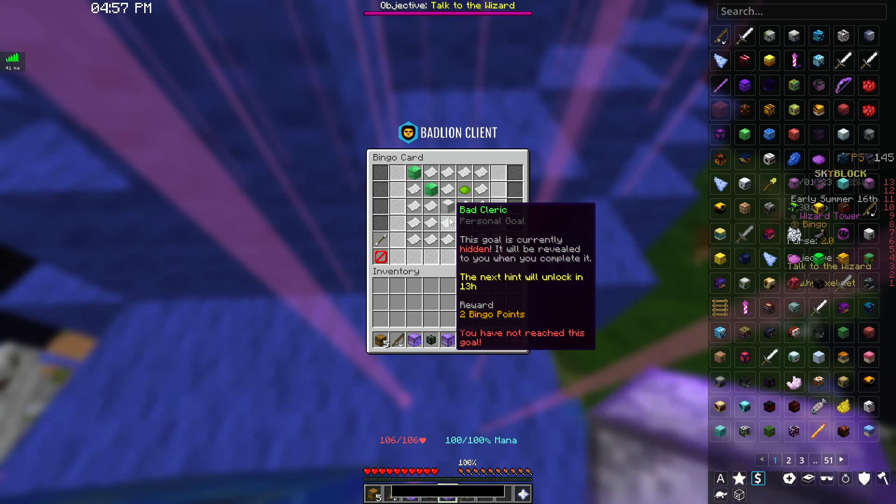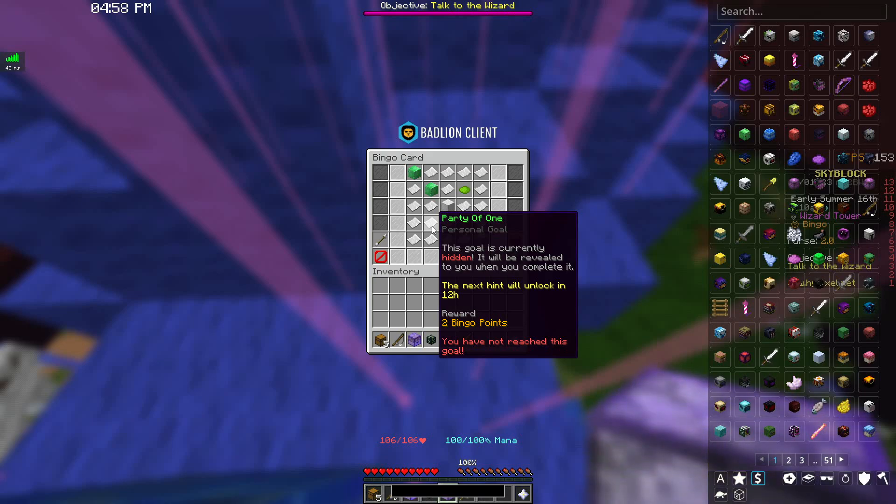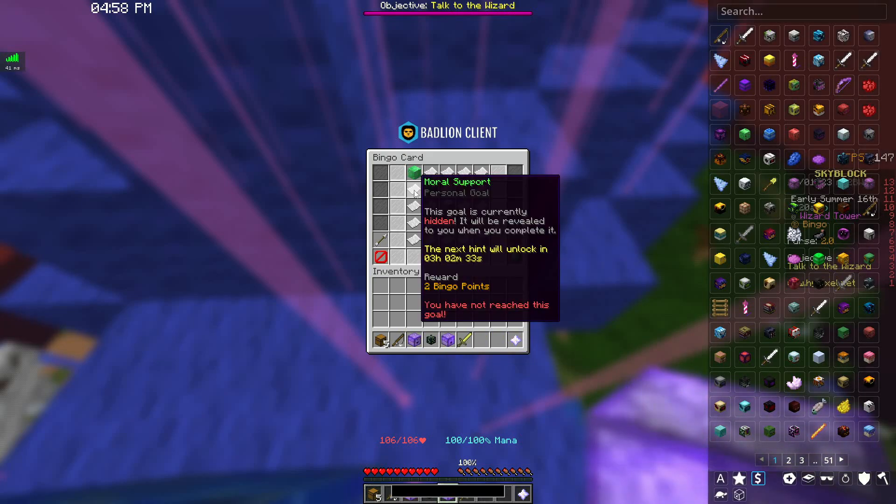The next goal discovered is Bad Cleric — for this one you have to kill 250 zombie villagers. Pretty simple, pretty easy. Then there's Sweet Collection, which requires you to collect 200,000 sugarcane, so you'll need to do a little work on the garden or have some minions working on this one. The Party of One goal requires you to craft and eat a cake — pretty simple, pretty easy. And there's Moral Support, which requires you to say "help wizard man" to the wizard man NPC in the rift.